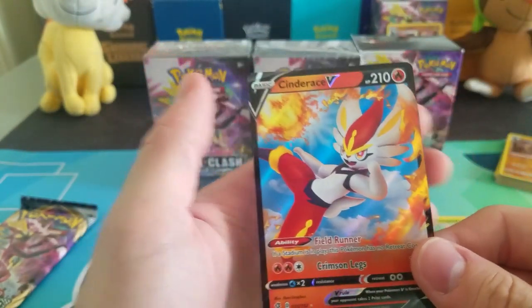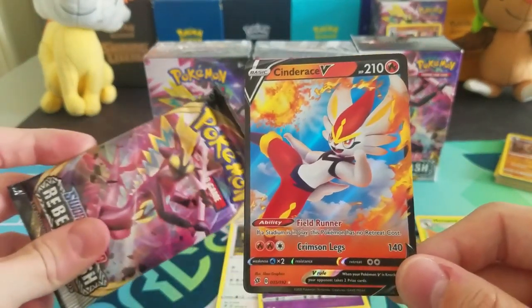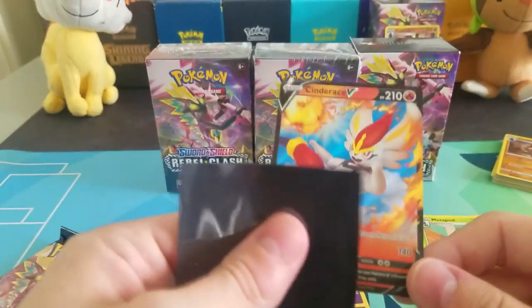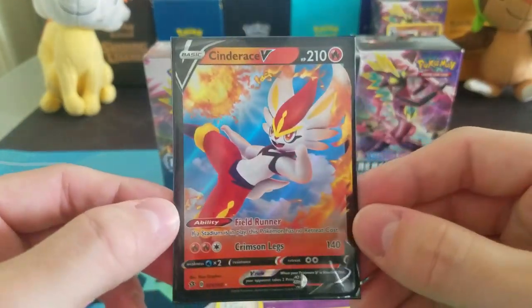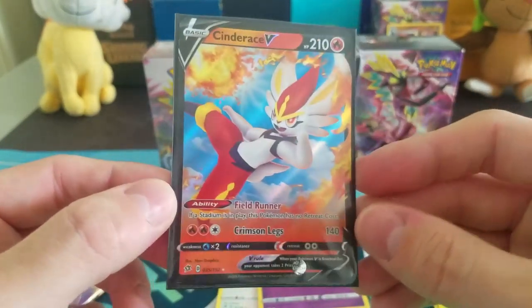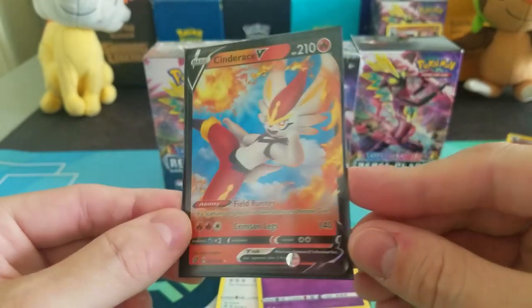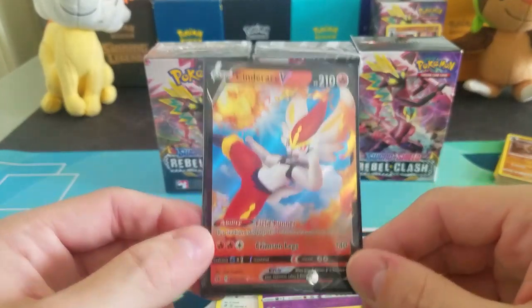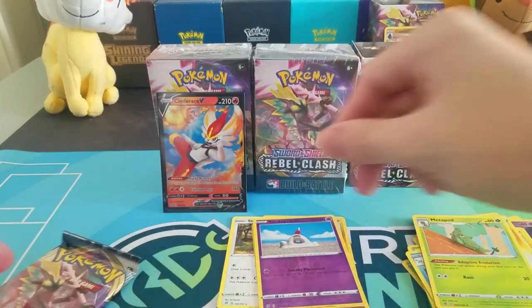We have Metapod, a reverse holo Sandygast, and hey we got Cinderace V! So we got the grass V and VMAX already — are we going to get Cinderace VMAX out of this last pack too? I'd be okay with that. We'll get a sleeve on this guy. By the time this video goes up we'll have actually posted the Cinderace VMAX deck on the channel, so I'll have a card in the top right corner of the screen if you want to check out how a deck with this card might look.